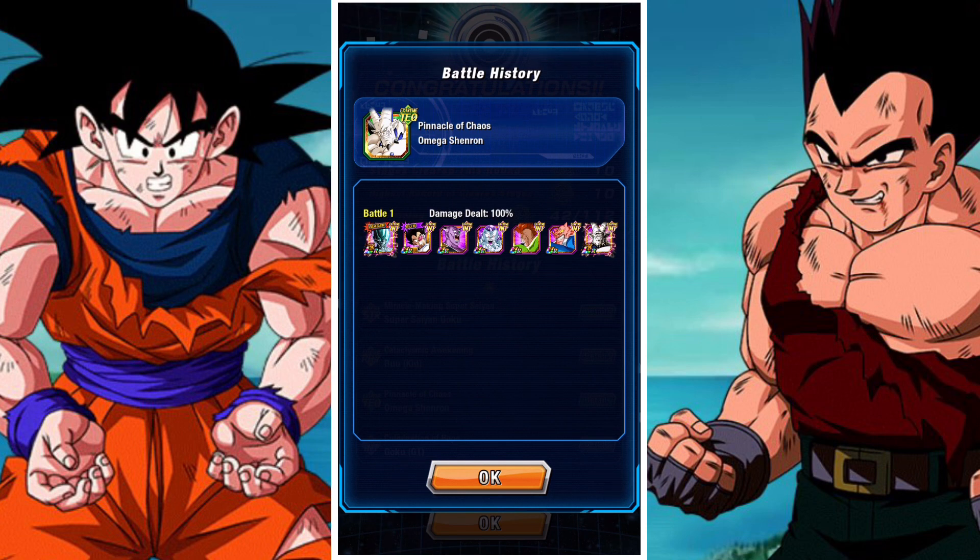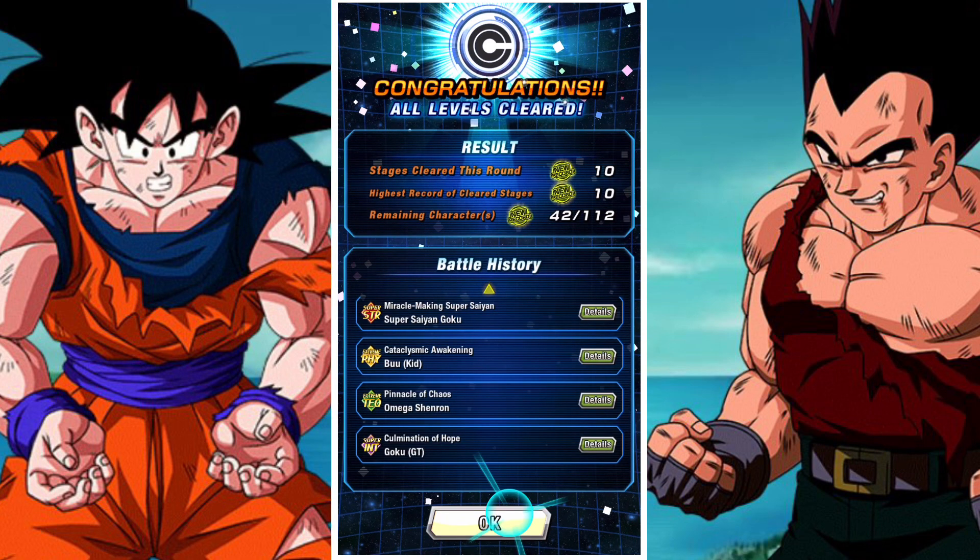And finally we have Omega Shenron, very similar to Lord Slug and Android 13 in that he lowers your attack. Sealing is super effective here, and he can lower your defense quite substantially on his super attack — like a lot. So be prepared to have some tankier units. Captain Ginyu and Android 16 are great free-to-play choices for this event.